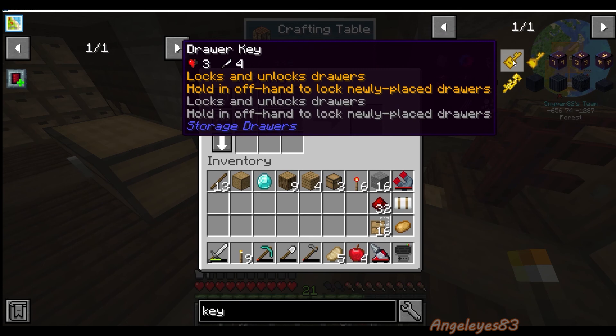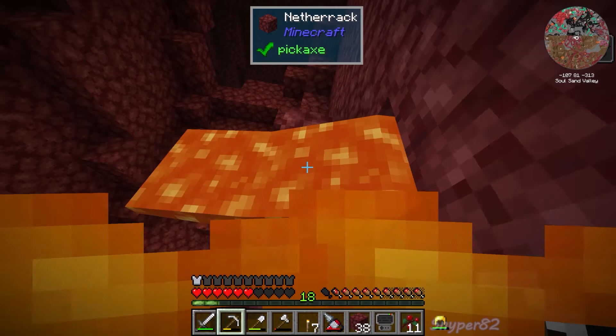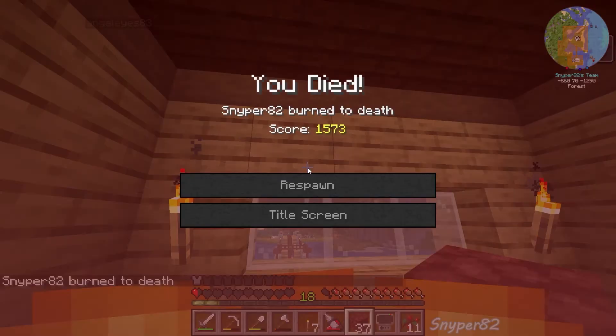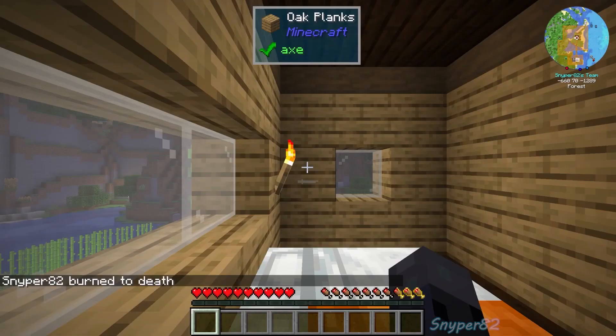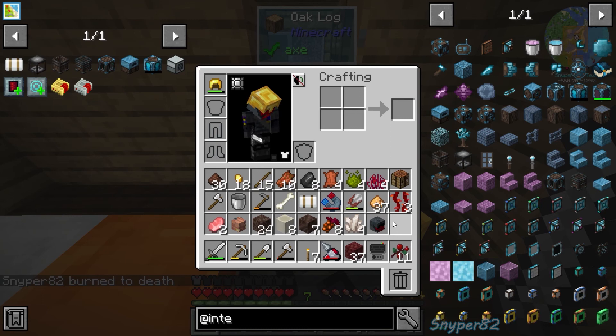This is the drawer key — it locks the drawer so you don't pull everything out and forget where you put it. It locks what item is supposed to be in that drawer. This one is the quantify key — that tells you how much is actually in each drawer. I found lava. Just wait here and die. A dead body in our bedroom.